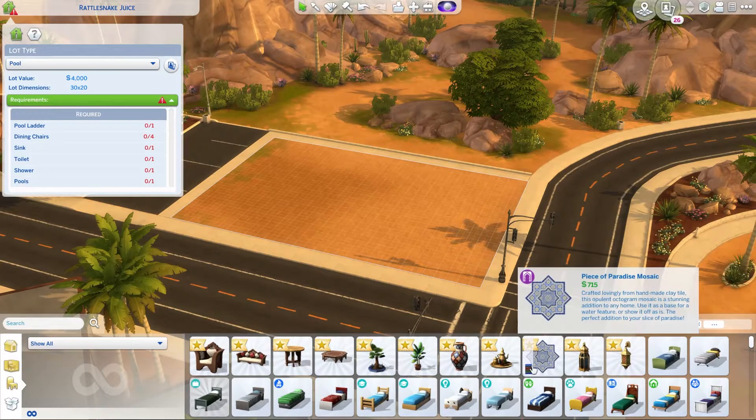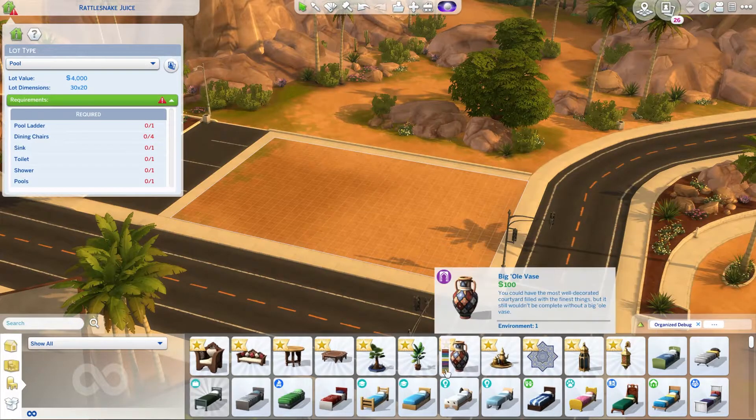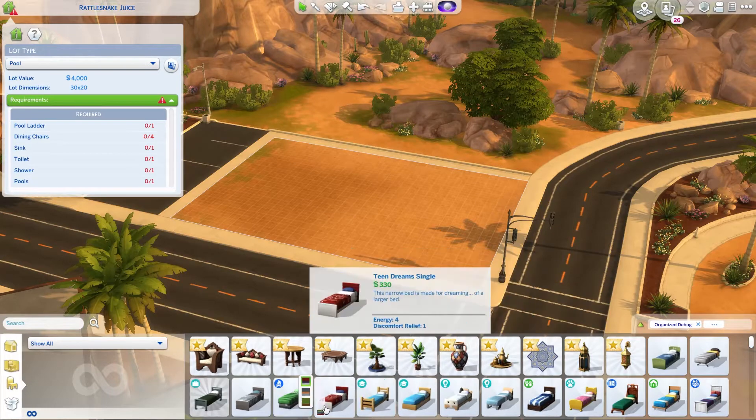I mean here they are. There's a mosaic, there's a tea set - doesn't entirely make a lot of sense but it's going in there - a big old vase. Lots of swatches, I appreciate that. I mean if you go look at custom content this isn't many swatches but it's a lot for The Sims 4, case in point.